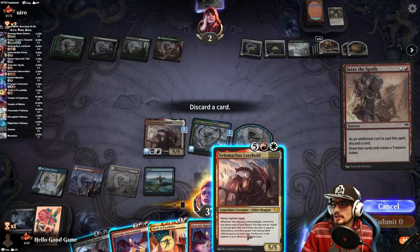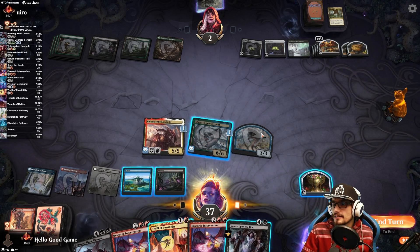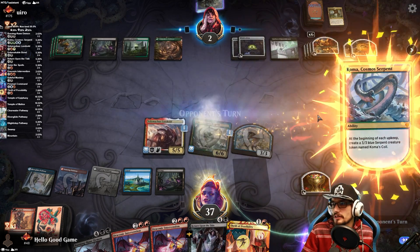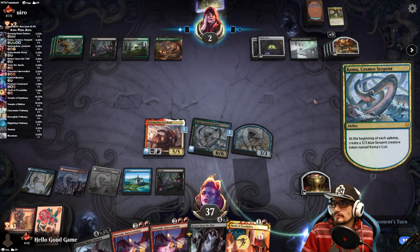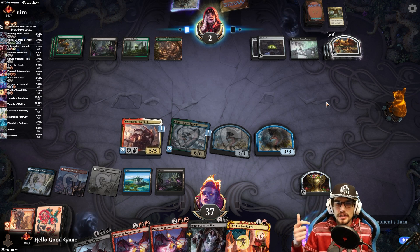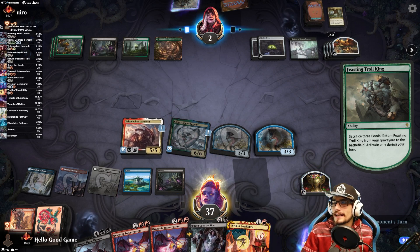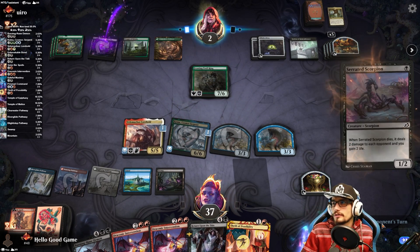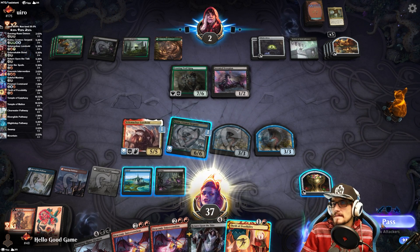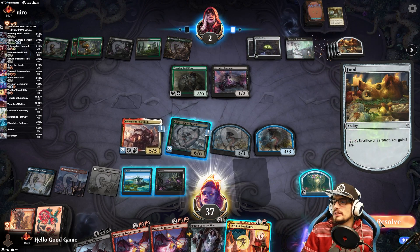Let's Seize the Spoils, discarding Velomachus; we draw a land. I guess we just sit on it. This deck is not only fun but incredibly powerful — like how many decks can stand up to the food recursion? It's pretty gross sometimes. Well I'll tell you who it is: it's Grixis reanimation. It's a wee bit stronger.